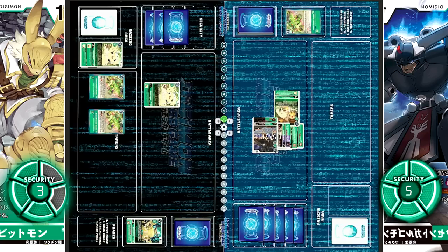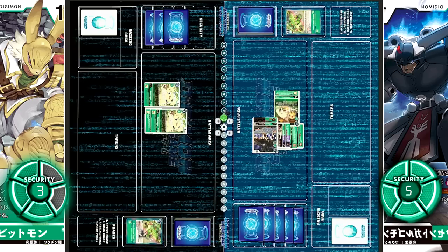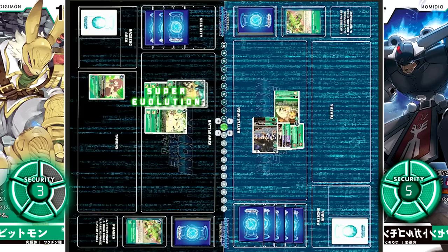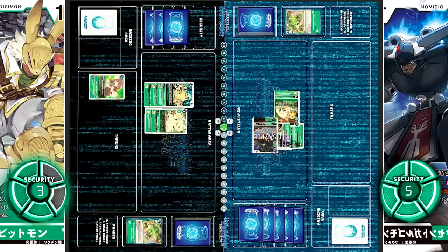Turn over. Angoramon steps out, and they blast both Green Memory Boost for Memory plus 4 to 5. Paying two, the upper Angoramon evolves into Jimbar Angoramon. On Evolve, if you don't have a Ruli in play, you may play one from your hand. Then for three, it super evolves into Lamormon. On Evolve, this Digimon gains Piercing for the turn, and if it has an evolution card with Angoramon in its name, suspend one opposing Digimon — but no targets. Now with Piercing gained, Lamormon attacks Black Rapidmon.